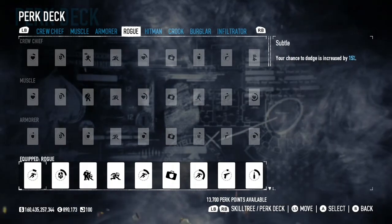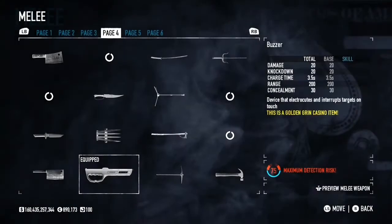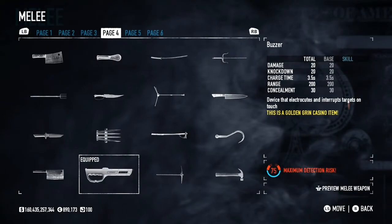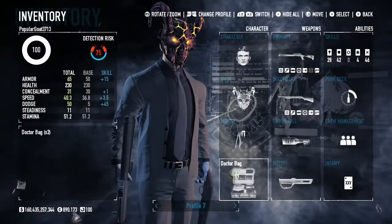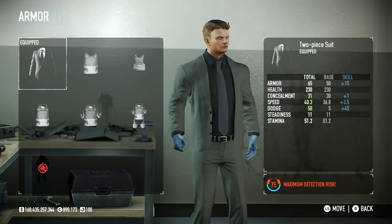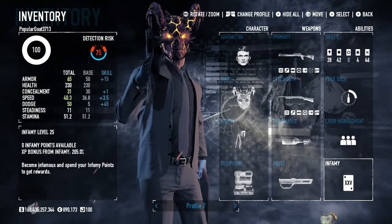I'm using the Rogue perk deck for armor boosts — it's a good dodge-type perk deck and you should use it on pretty much all your builds. For crew management I use a Buzzer or the Carny Knife to affect the cops. I use Molotov Cocktails as my throwable, med kits as my equipment, and a two-piece suit as the armor. That's pretty much the whole build — you guys can go test it out yourselves.